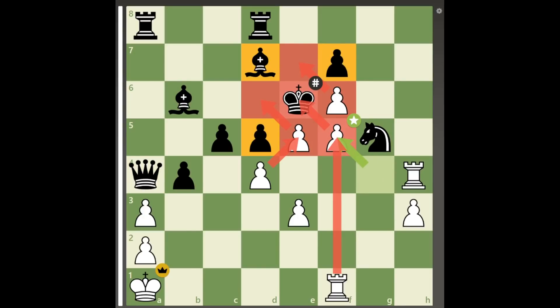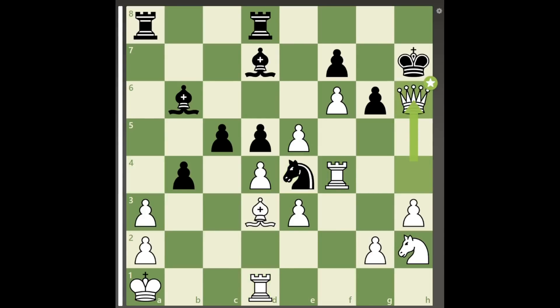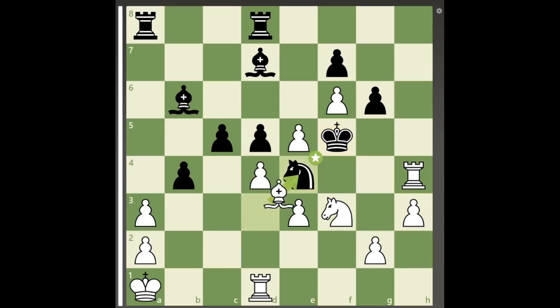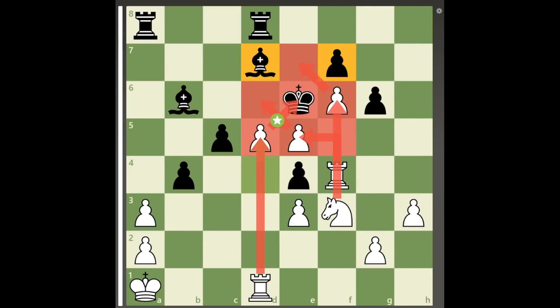As a final note, if black had played queen to d1 check after rook to f4, white can still checkmate in 7 moves by playing the same queen sacrifice. Only this time white must play bishop takes e4 check after king to f5, and after pawn takes e4, rook to f4 check, king to e6, pawn to d5 is another rook and pawn checkmate.